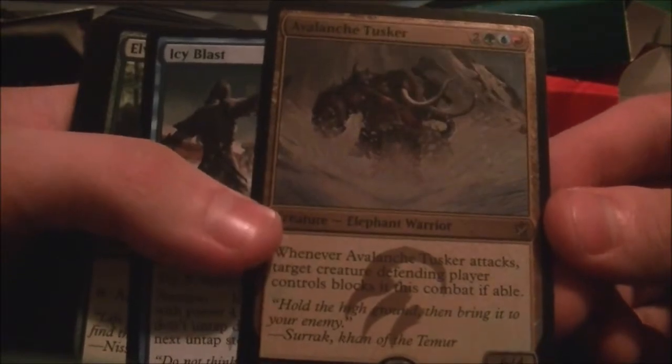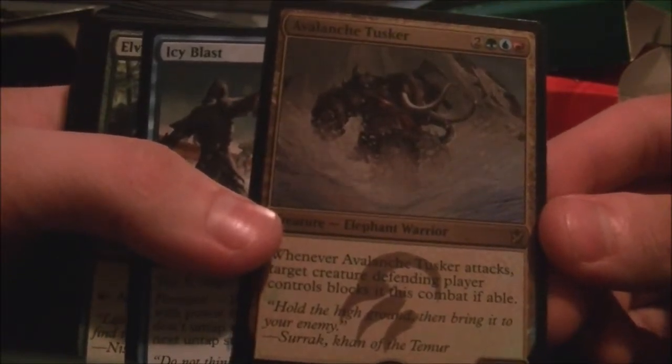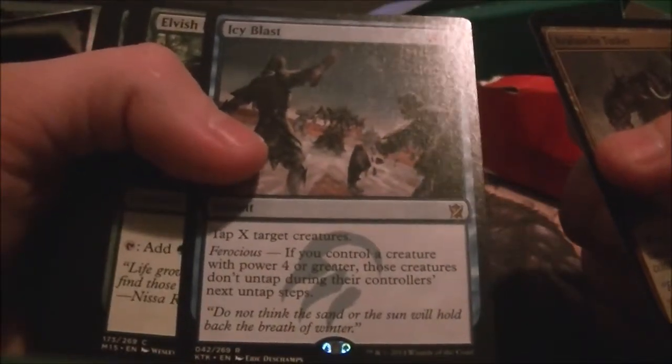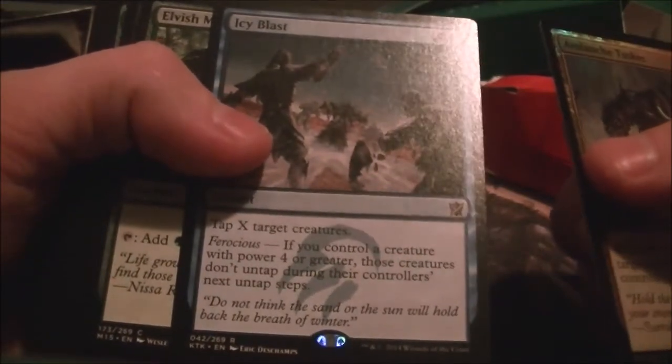So in the deck you get an Avalanche Tusker. It costs 5. It says whenever it attacks, target creature the defending player controls blocks it this combat. It's a 6-4, not bad. You have an Icy Blast — tap X target creatures. Ferocious: if you control a creature with power 4 or greater, those creatures don't untap.